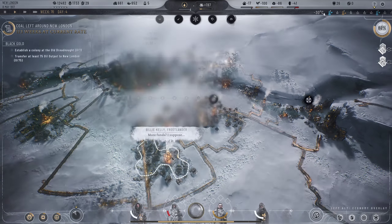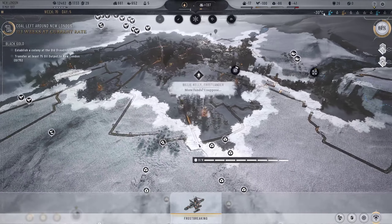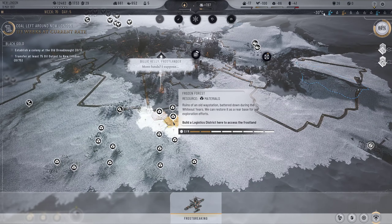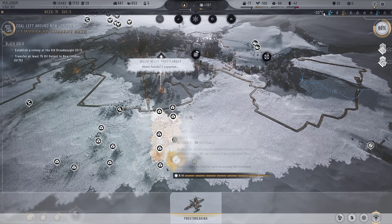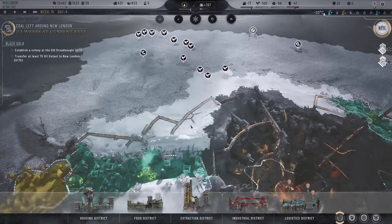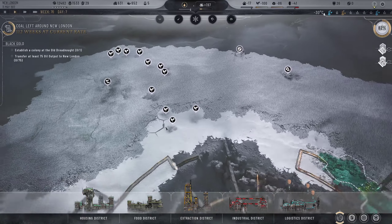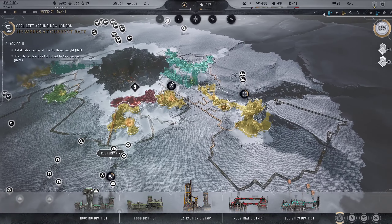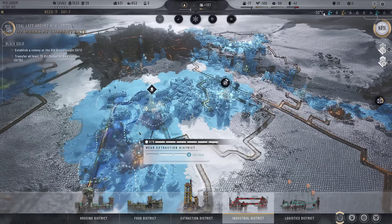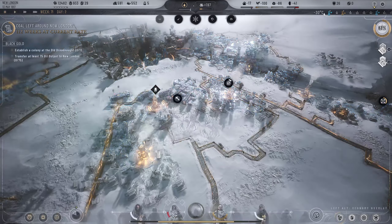Let's expand out here as well - we have money to spend so we might as well. We could get more wayfinders to do more out in the field, but I think we actually just get another industrial district here. Perfect - that looks good. Let's get a material stockpile hub to reduce the workforce required for these extraction sites, and get ourselves some more goods. Could research to help with goods production too.